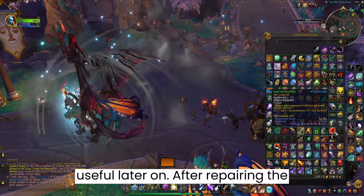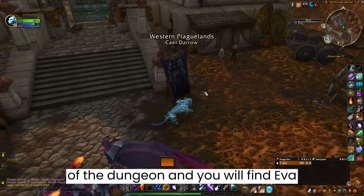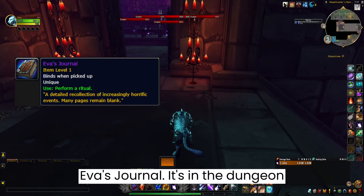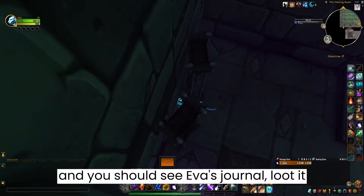After repairing the trinket, you'll need to go back near Eva and loot Eva's Femur from next to her in the pile of bones. Then run out of the dungeon and you will find Eva outside of Scholomance. She will ask you to find her journal and 5 candles to be used to perform a ritual. You can get the candles from different citizens in the area in exchange for lost items. First item — Eva's Journal. It's in the dungeon itself. Go back to the room before going down to the last boss, go behind the bookshelf and you should see Eva's Journal. Loot it and run back out.